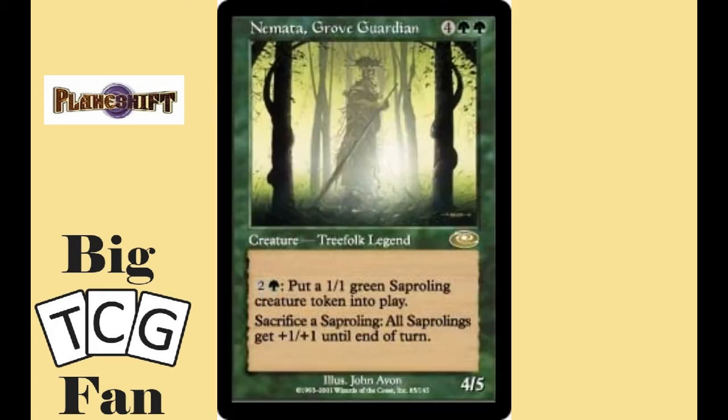In second place we have Nemata, Grove Guardian. For four colorless and two green you get a 4/5 creature that you can pay two colorless and one green to put a 1/1 Saproling into play. Its second ability is to sacrifice a Saproling to give all Saprolings +1/+1 until end of turn. The first ability is a bit expensive to make a 1/1 Saproling, but when you have excess mana at the end of someone's turn it can work.